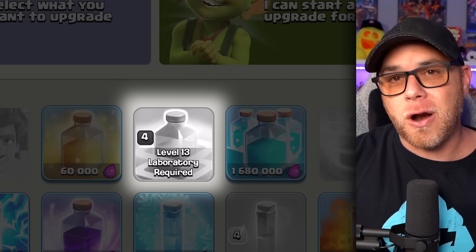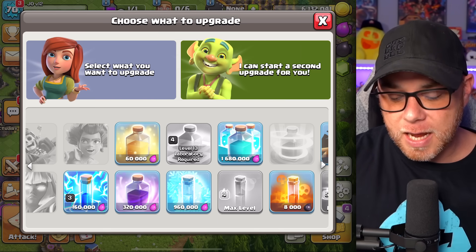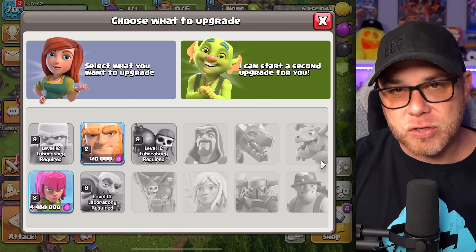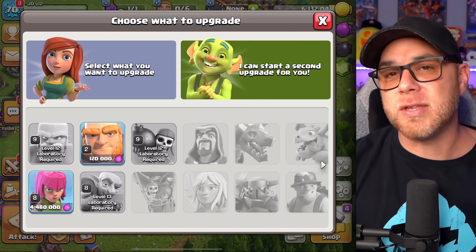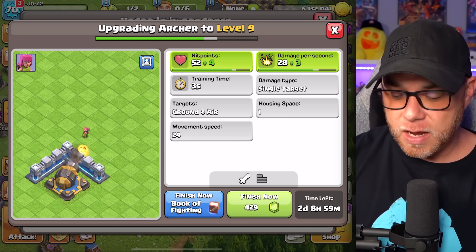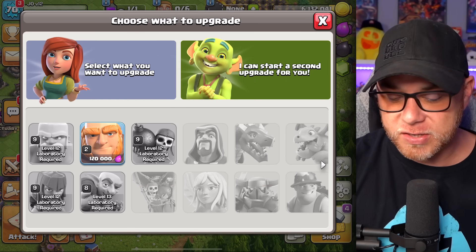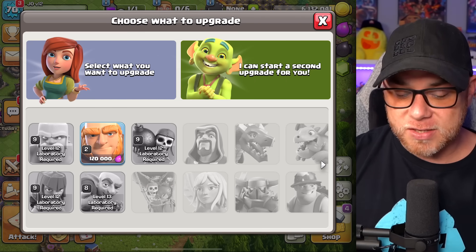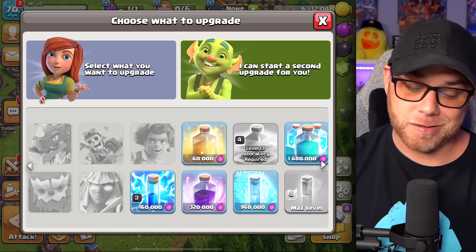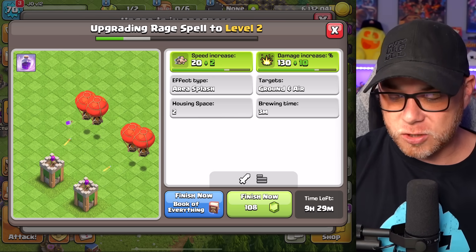We now have two spells fully maxed this month: the invisibility spell and the haste spell. The jump spell finished earlier at level four, but we need to increase the lab level two more times to upgrade it further. We can go ahead and spend a book of fighting from our season pass — the only other option here would be giants, but I think giants aren't great, so we're going to upgrade the rage spell instead.